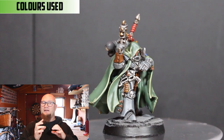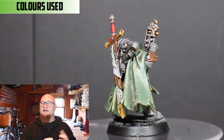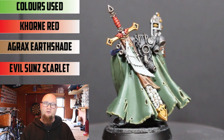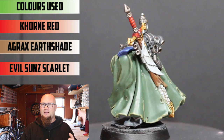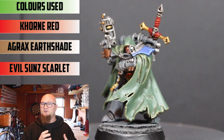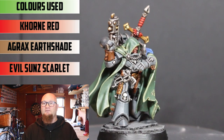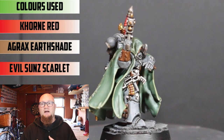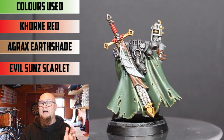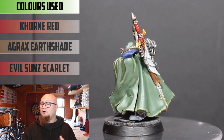For the red, I really wanted it to pop nicely — going from really dark to really bright — to make the handle of the sword stick out. I started with Khorne Red; I usually go with Mephiston Red but I went with Khorne Red this time just to see how it'd turn out. Then Agrax Earthshade in the recesses, and then highlighted the most prominent parts with Evil Sunz Scarlet. And it pops so much — I'm really happy with how the handle of the sword turned out.